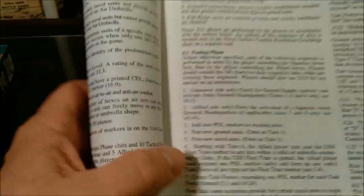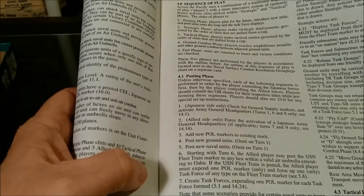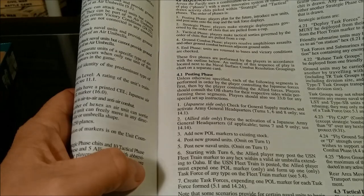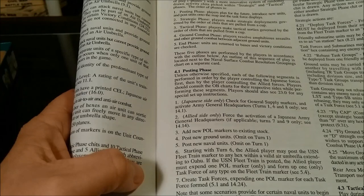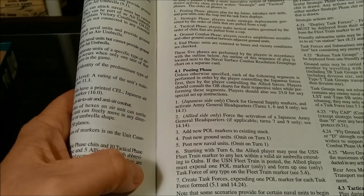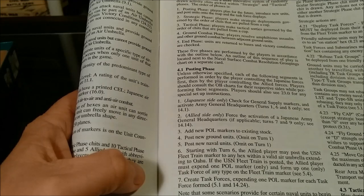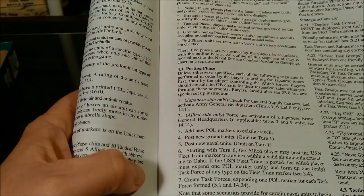Let's see what the sequence of play is. Looks like the abbreviated sequence of play. Across the Pacific uses a combination of a traditional sequence of play phases with a more innovative system of randomly drawn activity chits picked within strategic and tactical phases. The order of phases is: the posting phase — players plan for the future, introduce new units and post units onto the map and the task force displays. Then the strategic phase — players make strategic deployments governed by the order of chits pulled from a cup. The tactical phase — players make tactical sorties governed by the order of chits pulled from a cup.